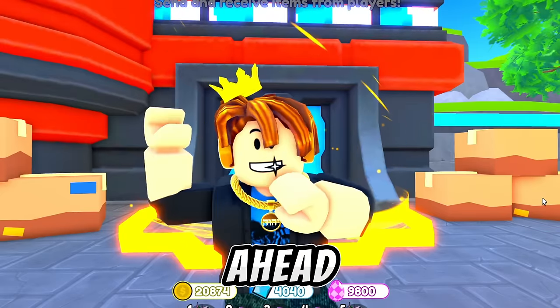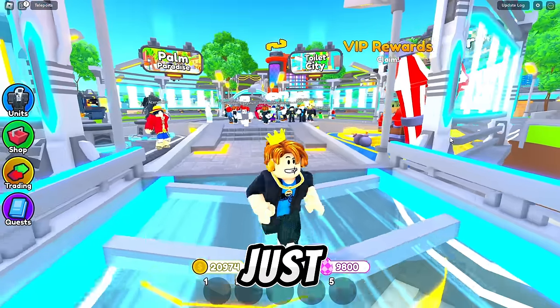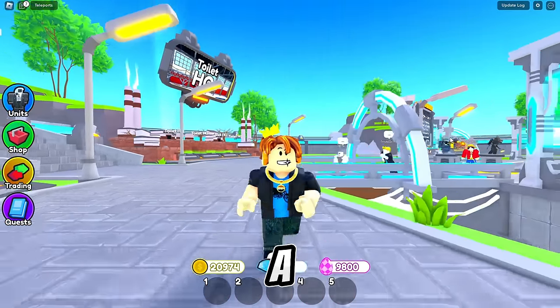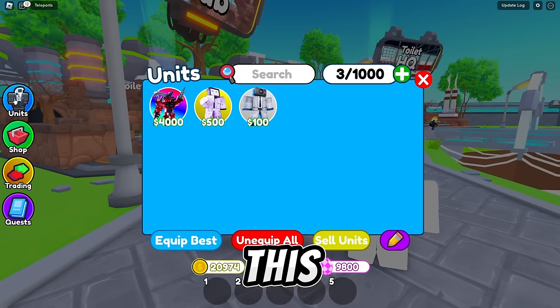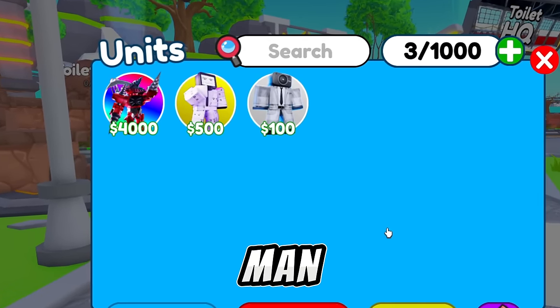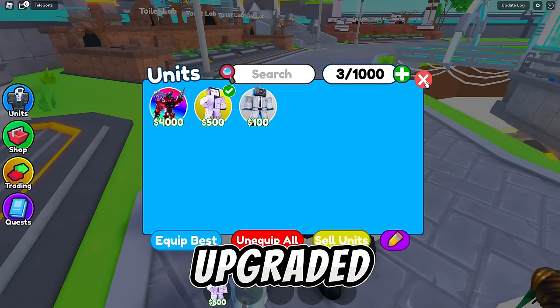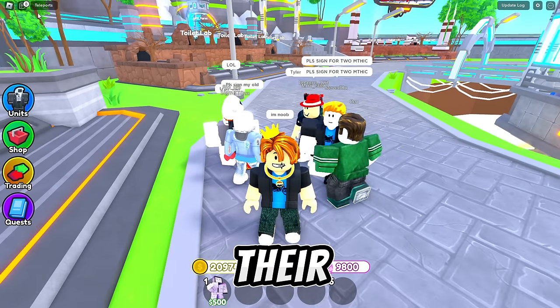Now let's go ahead and throw players with the upgraded titan drillman. We just traded all of our units away to a different account. All we have in this account now is a legendary unit and the upgraded titan drillman. We will be pretending as a noob and we will surprise players with the upgraded titan drillman and we will see their reactions.